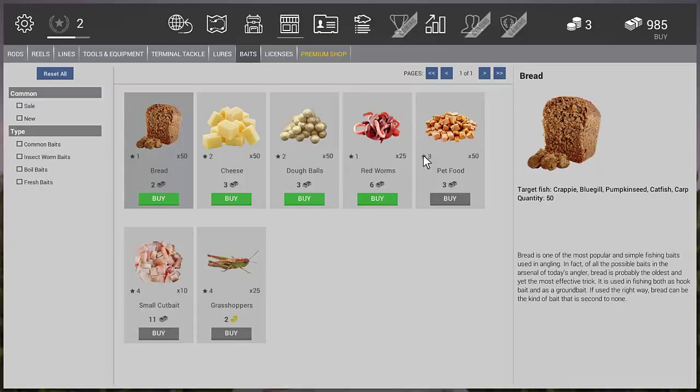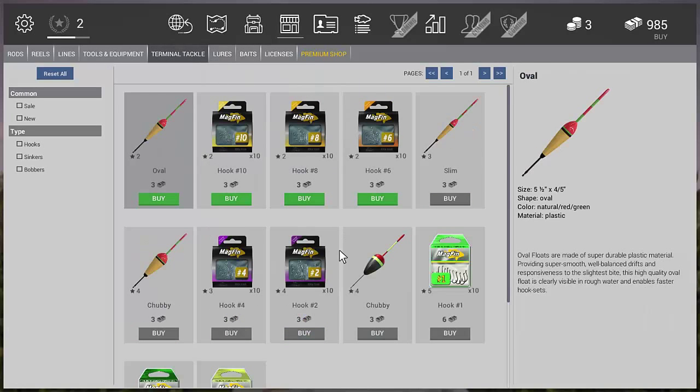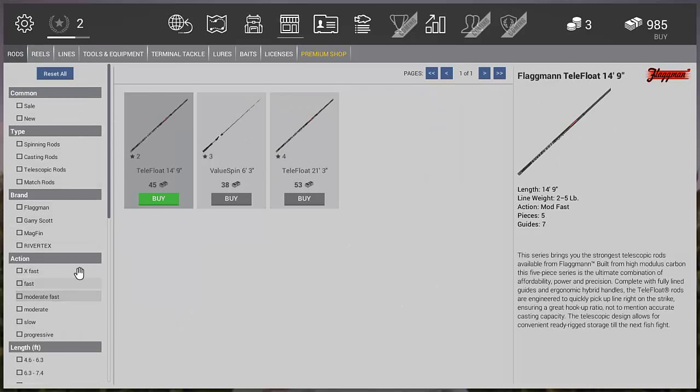When it turns green, that means you're a high enough level to purchase that item. When it's greyed out, you're not that level yet. The little star shown on them means you have to be level four before you can purchase that. You've also got your lures, and you can buy yourself rod cases, different keep nets, vests, footwear, all your different lines, tackle, reels, and rods.